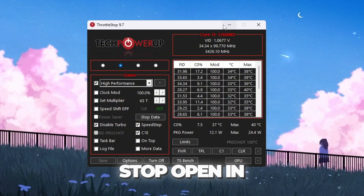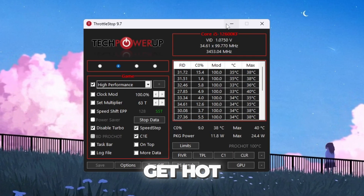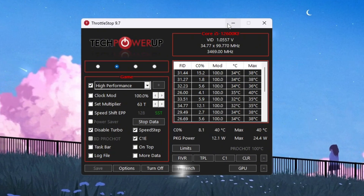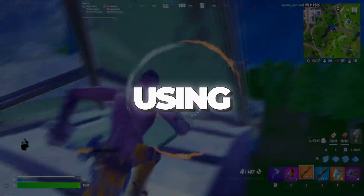Keep Throttle Stop open in the background while playing Fortnite. This is important because many CPUs automatically slow down when they get hot, which can cause lag spikes in games like Fortnite. Throttle Stop prevents those slowdowns, keeping your performance stable.